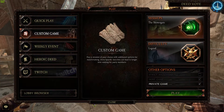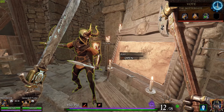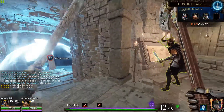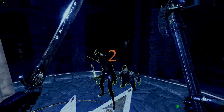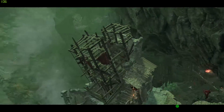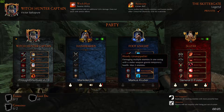After you queue the deed, you quickly reopen the menu before everyone accepts. Once everyone has accepted the deed, then you queue the map. And as you can see here, we're now playing Skittergate — the map I chose — with the modifiers from a different deed.